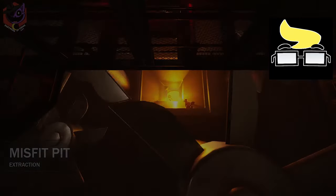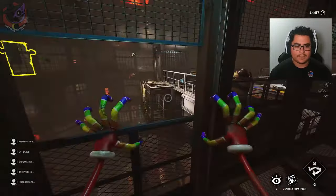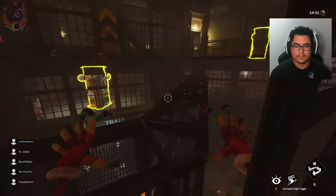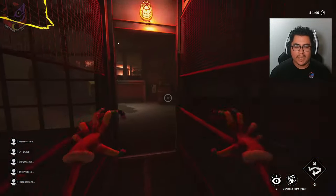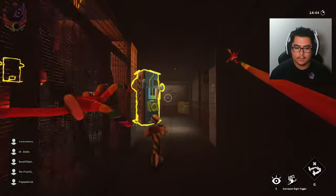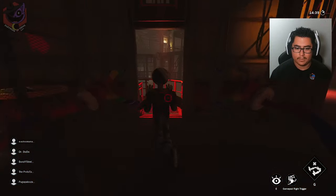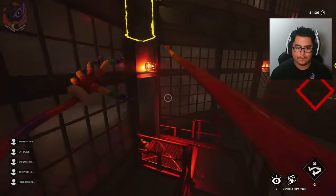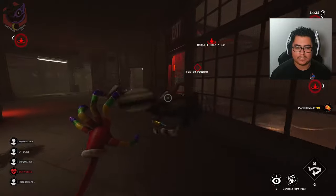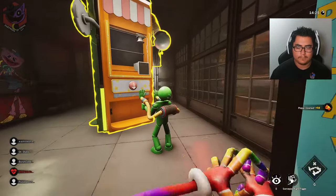We got Misfit Pit — first game as Mommy Long Legs. Can I still do the glitch? I still can! Let's see how she plays. Right trigger is hit and left trigger is swinging. She doesn't feel that bad. I forgot I can use sabotage on controller — just hit players and do some damage.